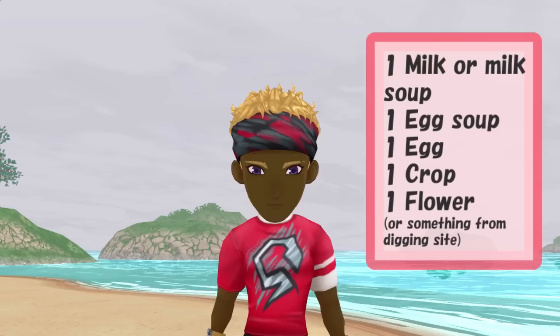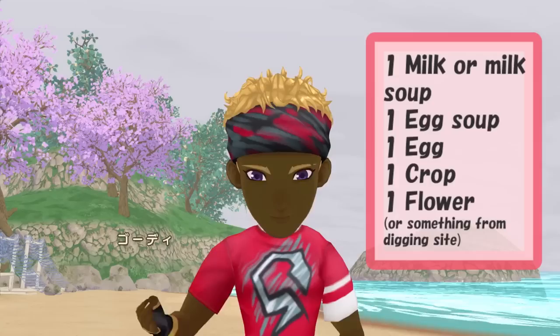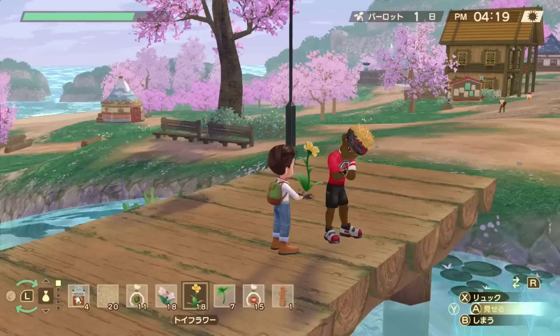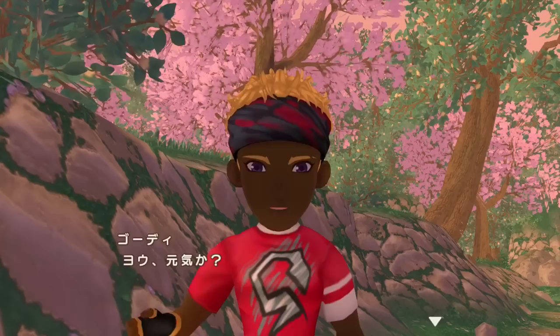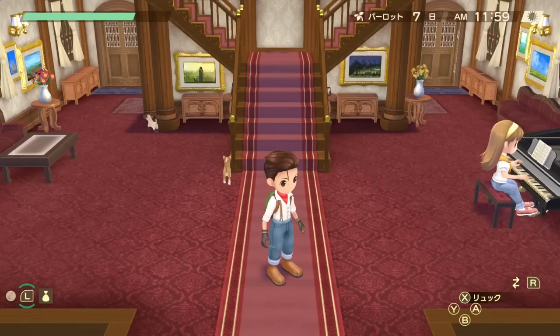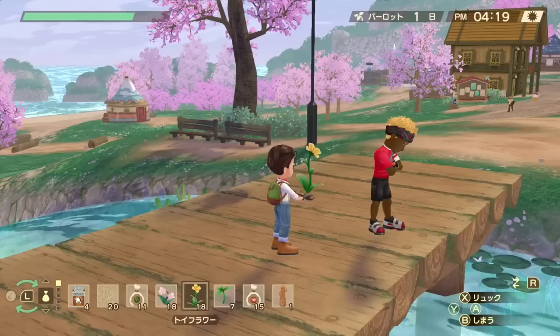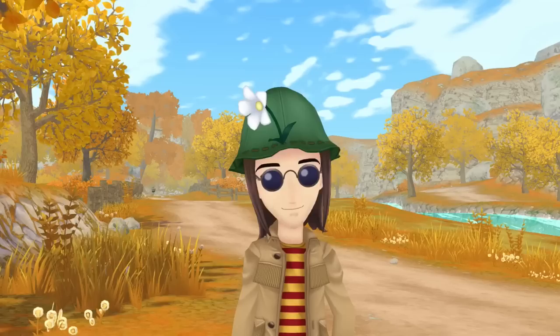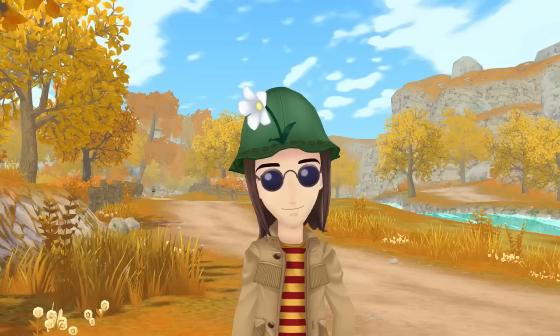Lastly we have Gordy — you can give him one milk or milk soup, one egg soup, one egg, one crop, and one flower or anything from the mine, for a total of five gifts. However, what's tricky with Gordy is that you cannot give him anything while he's reflecting, which he's doing most of the time. The best moment is whenever you see him walking between his house and the beach, or sometimes the forest — try to catch him while he's still walking. He does not like fish. Also, sometimes you will have to show an item twice to someone before they accept it as a gift, so if a character isn't accepting a listed gift, just show it to them a second time.